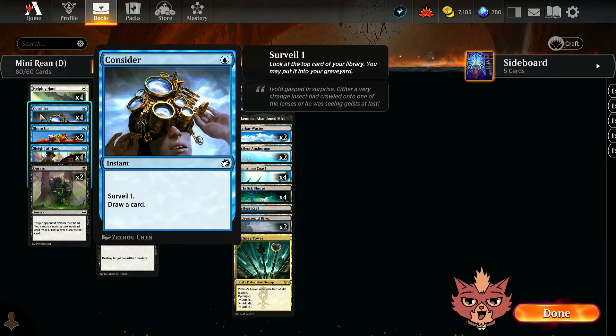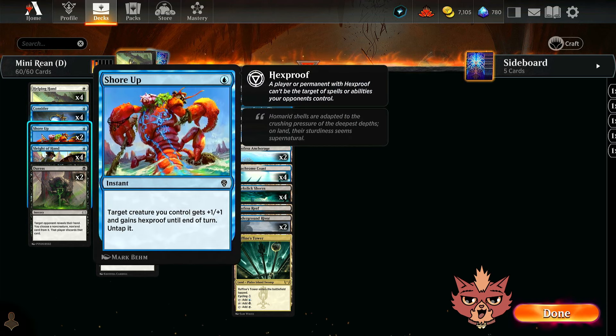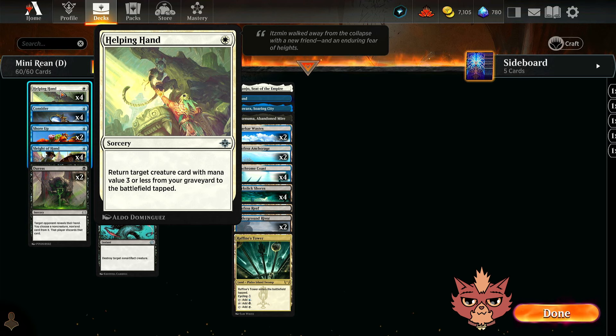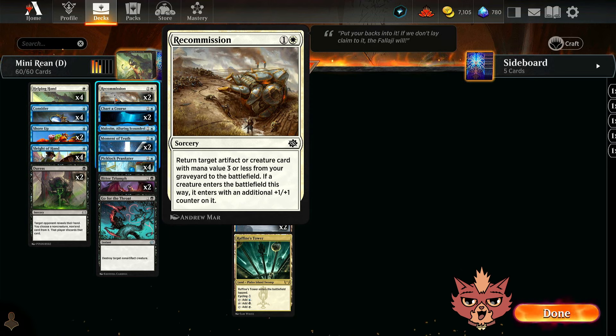Onwards to the 1-mana cards. We have four Considers — Surveil is going to be good, throwing a card is going to be good, spamming instants out of hand is going to be good. A little bit of protection here with Shore Up. What I like about Shore Up is the untap ability: target creature you control gets +1/+1 and gains hexproof. The opponent tries their hardest to drop Go for the Throat on the Hottie Gin, you give it hexproof, and it untaps. So if you have Helping Hand, bring something out — it comes out tapped — but with Shore Up you can untap it to block in an emergency.